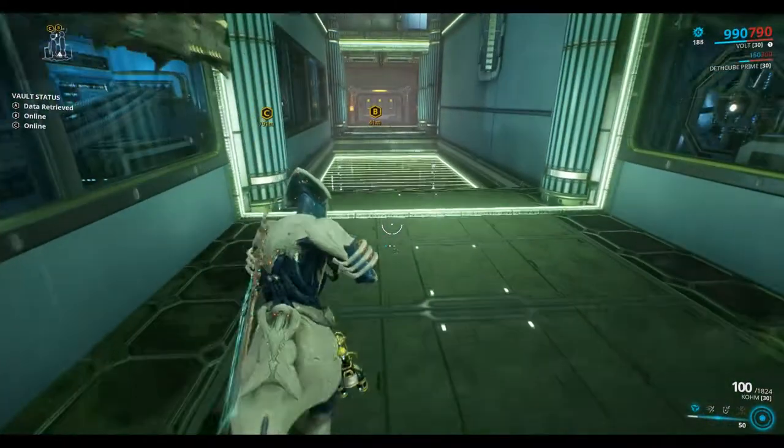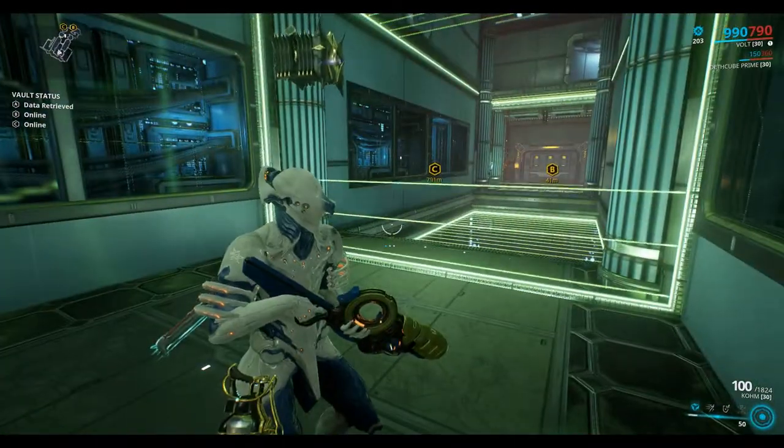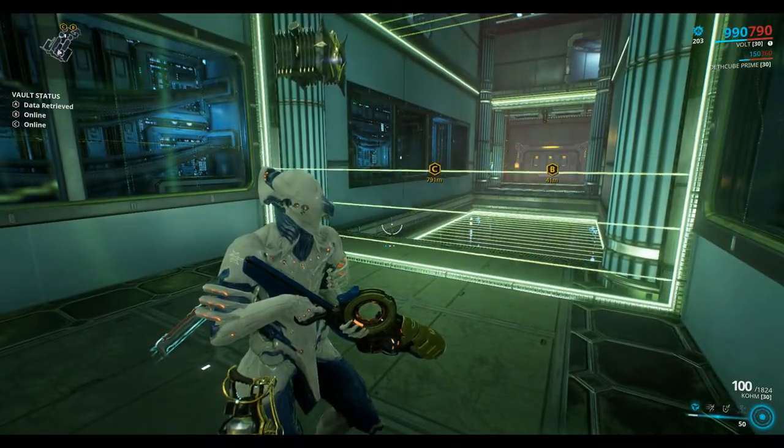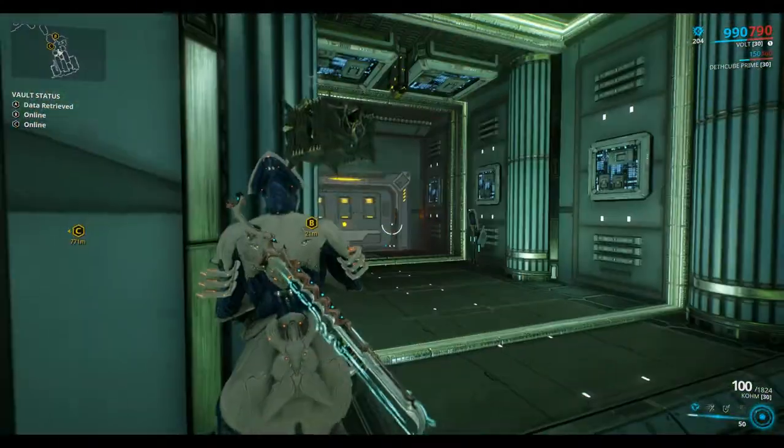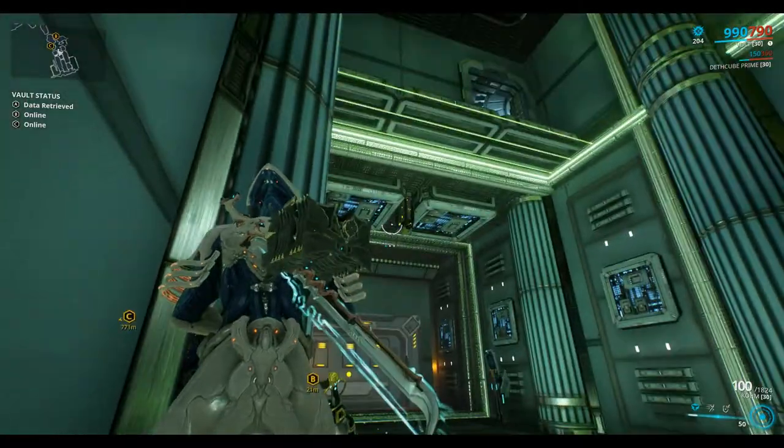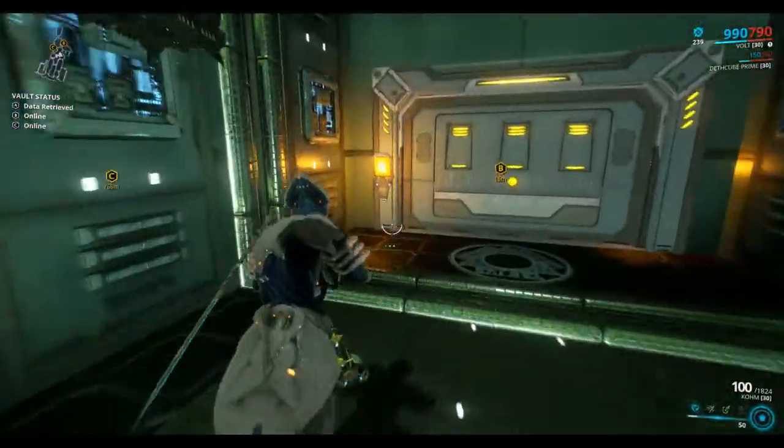There's a button there to turn off those lasers that you've just gone through. Walk under that one. And this one you wait for it to go down and jump across the top of it, and do a wall run. And sometimes there's a laser beam here but there's nothing here at the moment, so we'll just walk through.